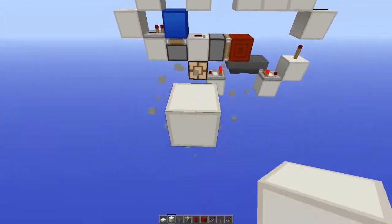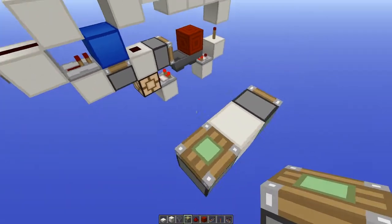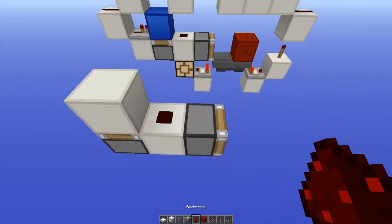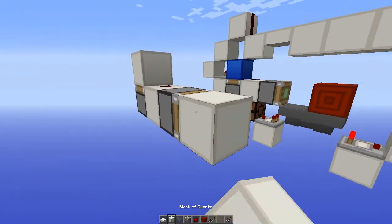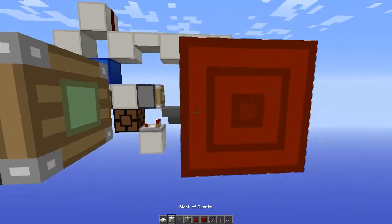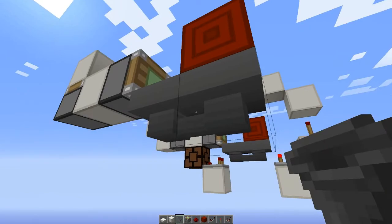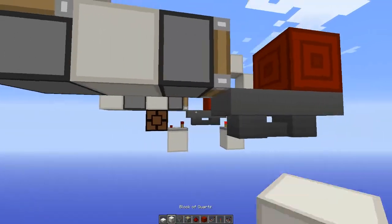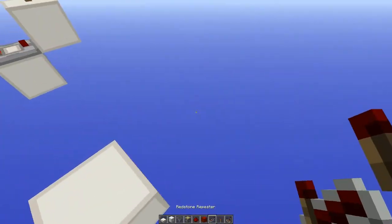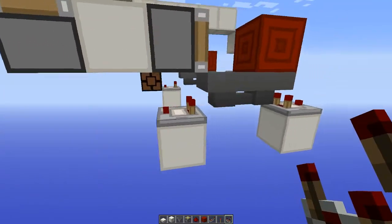It's really simple to make. Let's first make the pulse lengthener. Place a piston facing that way, piston here, with a block on top and a piece of redstone there. Then bring this over one, place a block of redstone there, with a hopper under it, and two hoppers facing each other. Place a block here and a block here, with a comparator on top of both of them. This is your output here.